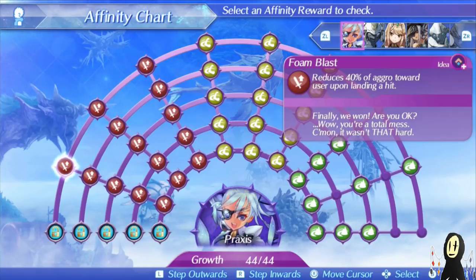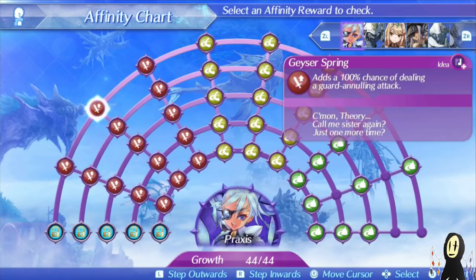The thing about Praxis though is that you also have to consider that she's Water type. The Water type is probably the most versatile blade in the entire game if your playstyle revolves around building elemental orbs — you can build almost all the elemental orbs with Water as the basis. It's really useful. Same thing goes for Geyser Spring: it's a 100% chance of guard annulling, and that's always something you'll want to consider.